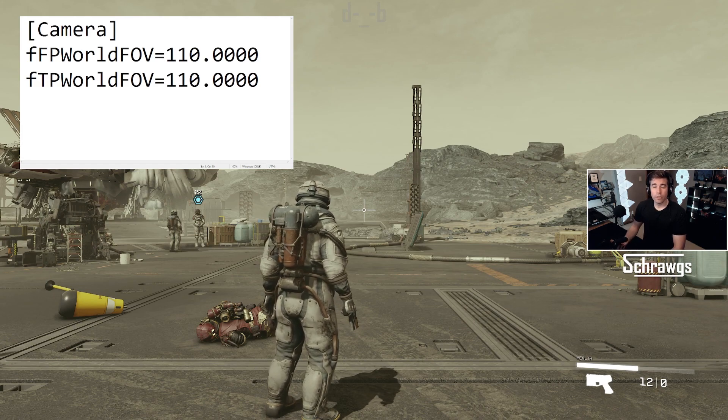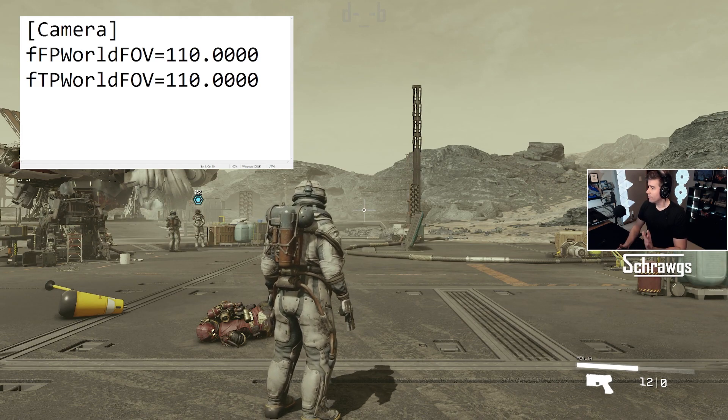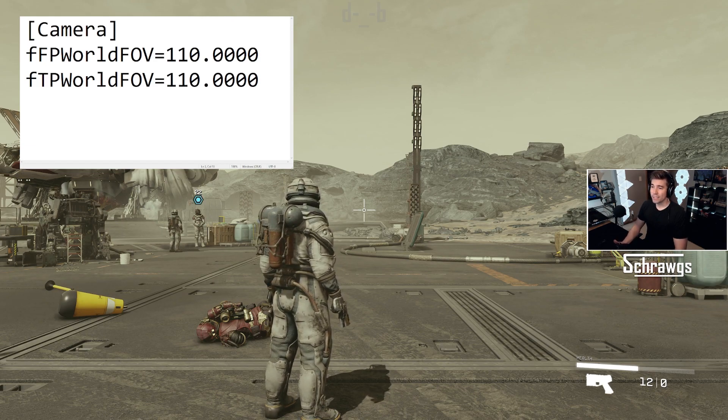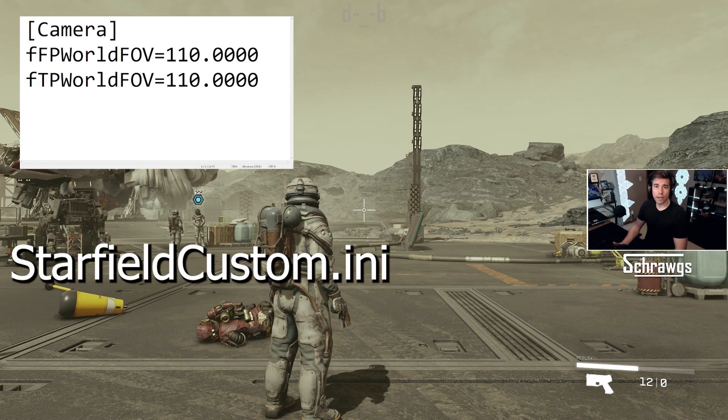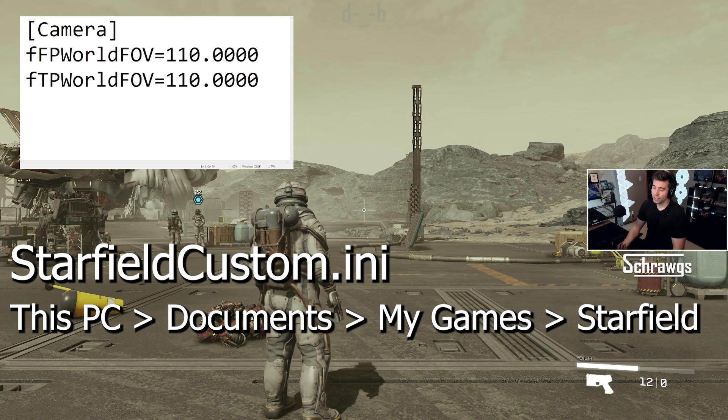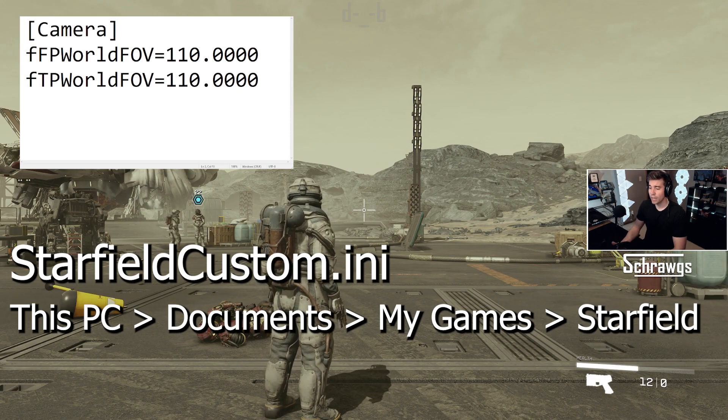So this is all you really need to do. I've got it in Notepad up there in the upper left corner of the screen. It's just a text file — you want to save it as starfieldcustom.ini, and I'll put all this information in the description of the video along with the path. By default, unless you change this, it would be Documents/My Games/Starfield, so you want to save that in that folder.